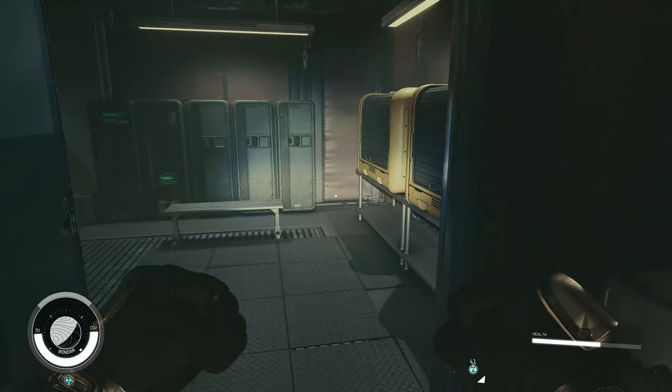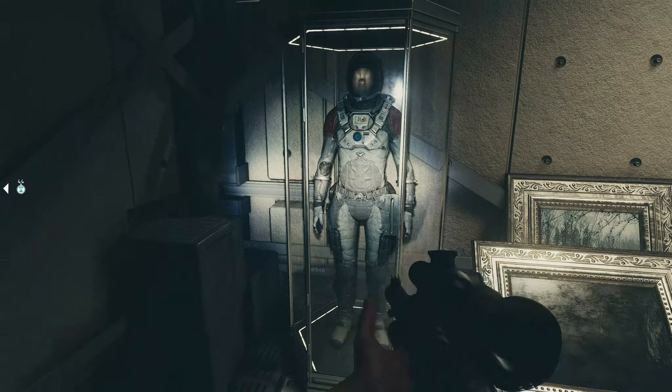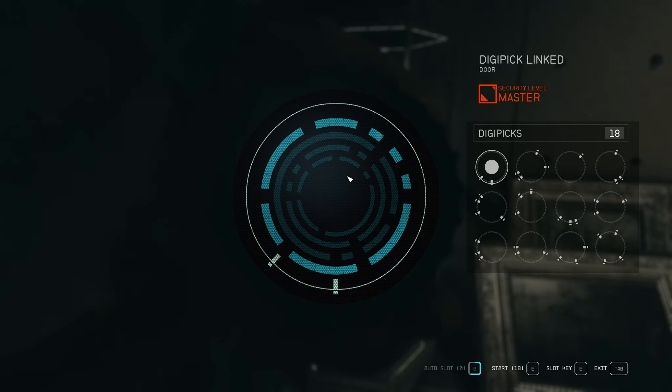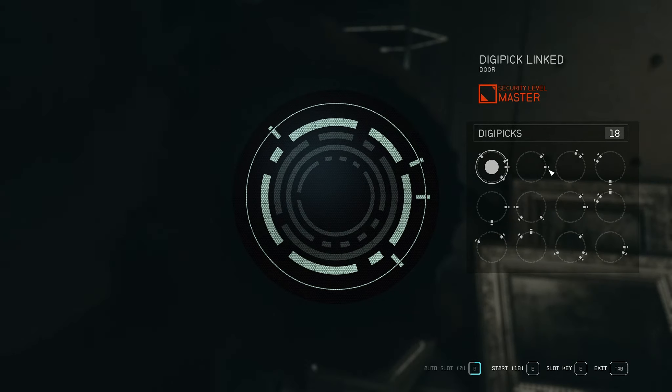Now let's move on to something more difficult — the master level lock, which is the highest level you can encounter in the game. A quick tip before we start: if you're trying to match pins and can't find a solution, you can quit and re-enter the lock. This gives you a completely brand-new set of pins and rings, which might be easier to solve, and it doesn't cost any digipicks.